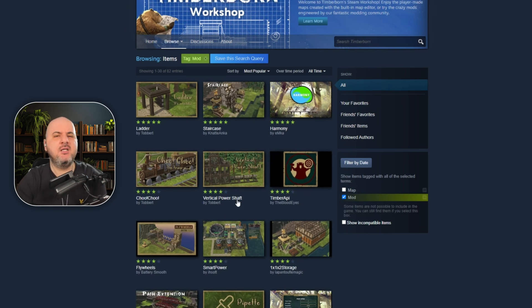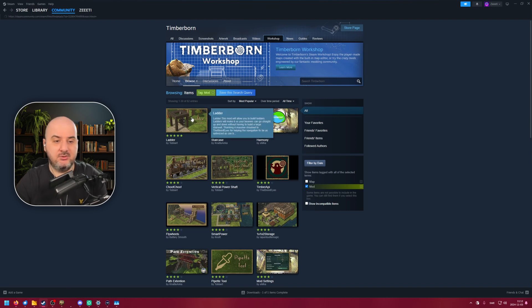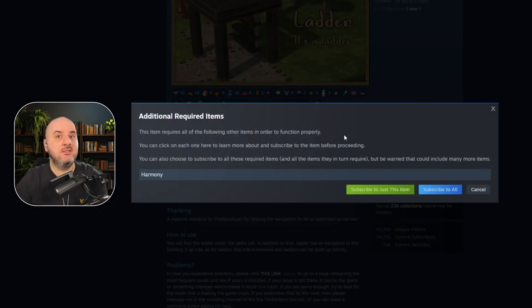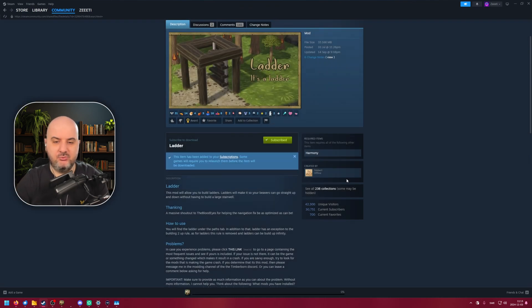A lot of the mods we're used to from mods.io are here. To download one, you simply press on the mod to see more information, then press the subscribe button. Sometimes you might get a request for additional items — for this mod to work you need the Harmony mod. You can press the blue 'Subscribe to All' button, which I recommend, and it will automatically subscribe and download everything you need.